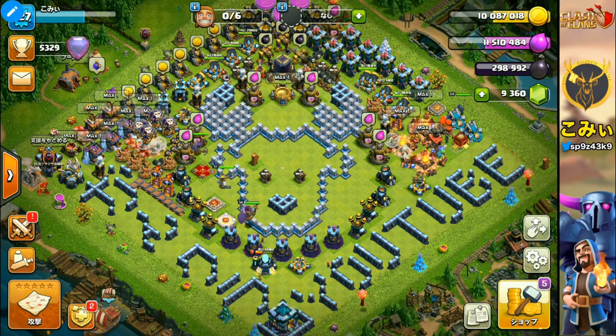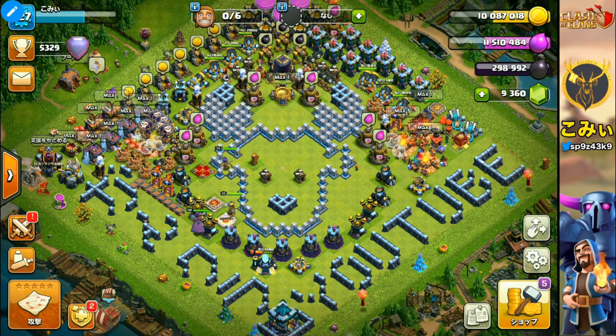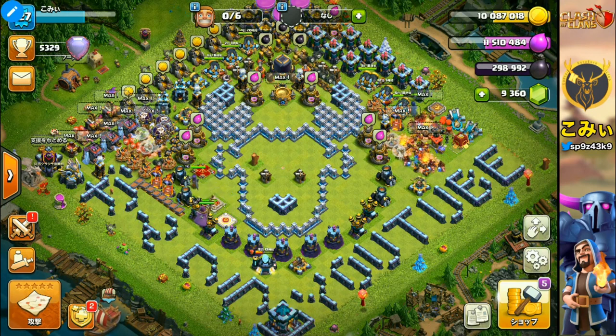Welcome back to my video. I'm Komi. Today I introduce the Miner and the Hog Rider attacks again. In this environment, a lot of the defense facilities are focusing on air-type attacks like Lava Hound, Balloon, and Dragons, because the Lightning Spell became strong.